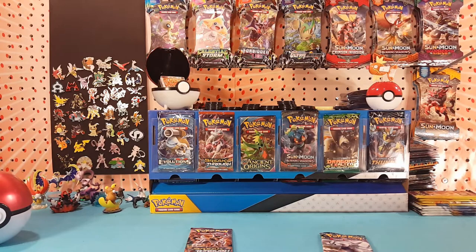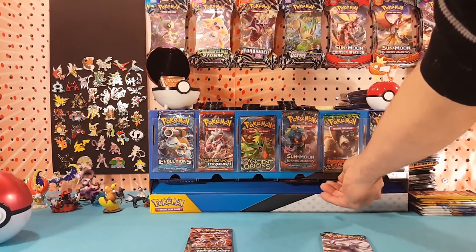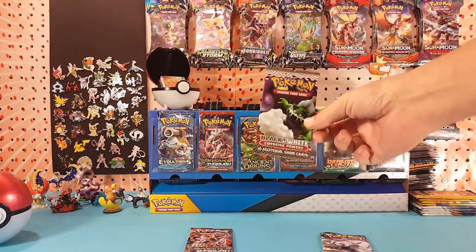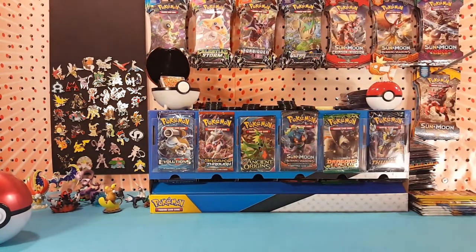We also have a pack of Team Rocket first edition with some random stuff in there. The other one besides Dragons Exalted — that's what it was — Black and White Emerging Powers. All right, there's our sets.